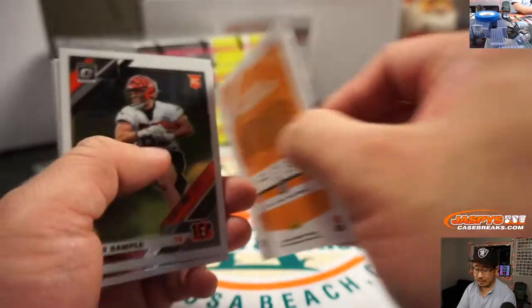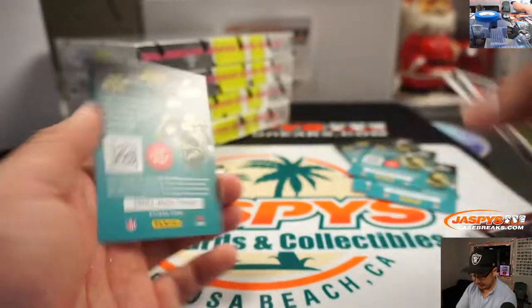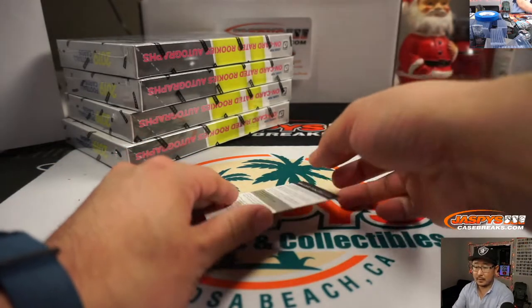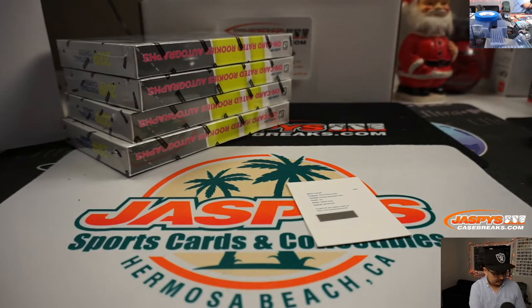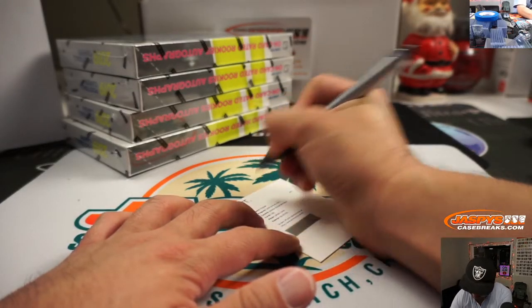Just talking about Larry Fitzgerald — there he is, 27 out of 50, who's actually been rejuvenated with Kyler Murray at the helm and has been playing pretty well this season. And the redemption is Jahlani Tavai, rookie autographs blue — he's a linebacker for the Detroit Lions. That goes to Jared Kay, who got Detroit in the team random.